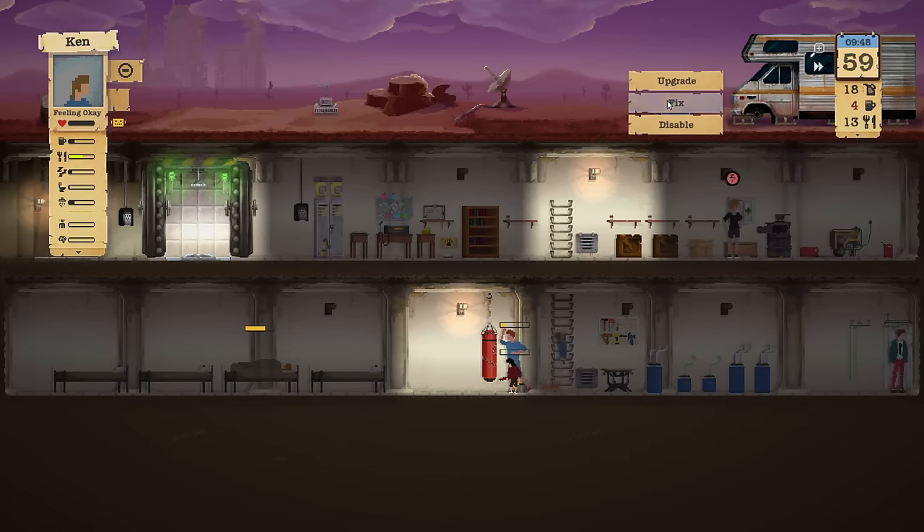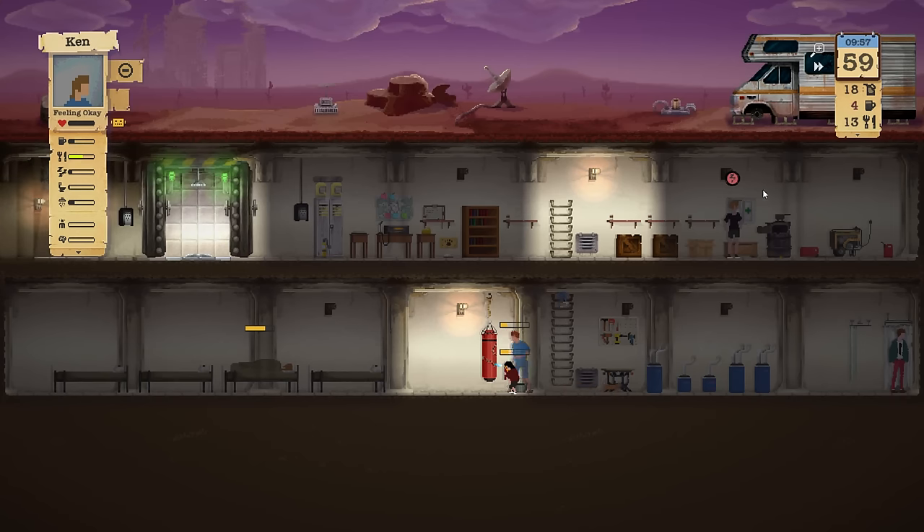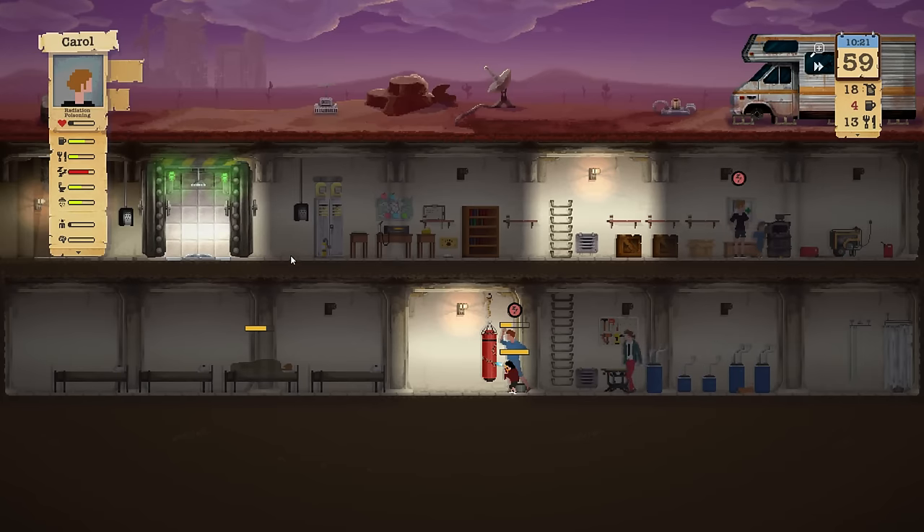I really want to upgrade the water filter, which needs one more circuit board and eight more wiring. I have no idea where I can get all that wiring. Carol, why are you so tired? Oh yes, you're dying right — of radiation poisoning.